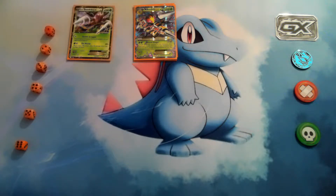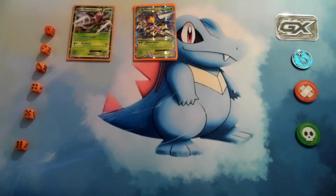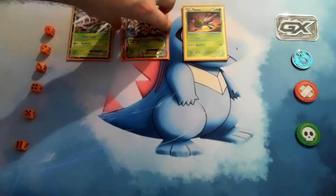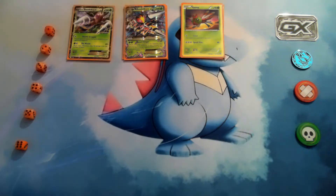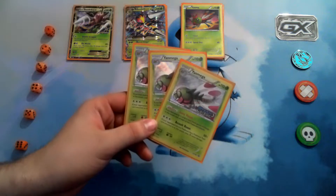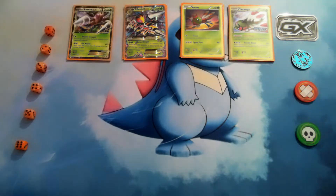Then I run three copies of Yanmega. I like using the Steam Siege pre-release artwork — I think that's a better artwork. It has the ability Sonic Vision: if you have exactly four cards in your hand, you don't need energy to use its attack, which is really useful especially after using Hazard Stinger. Both Yanmega and Mega Beedrill EX have free retreats, so they can switch back and forth. You paralyze with Beedrill, then switch to Yanmega.